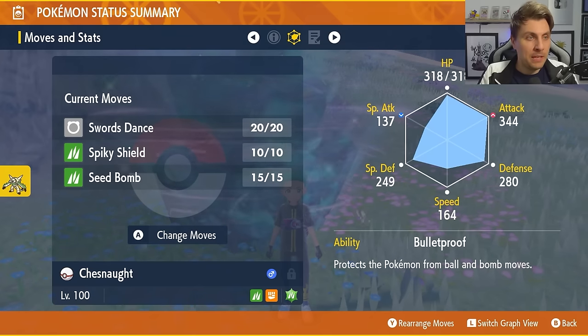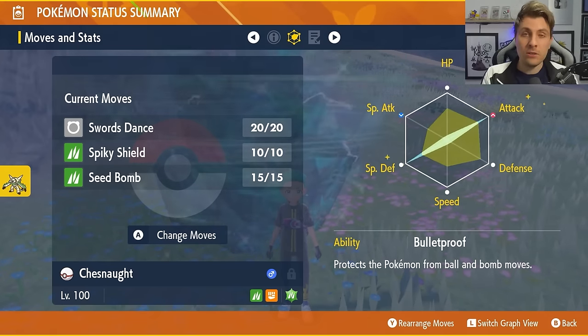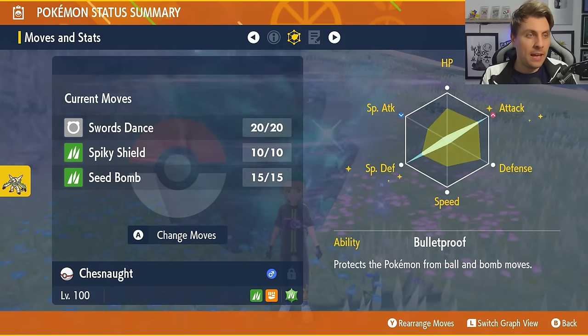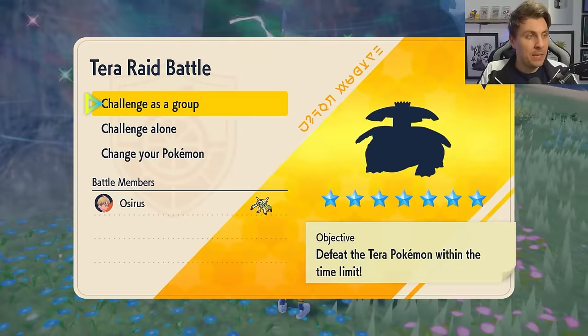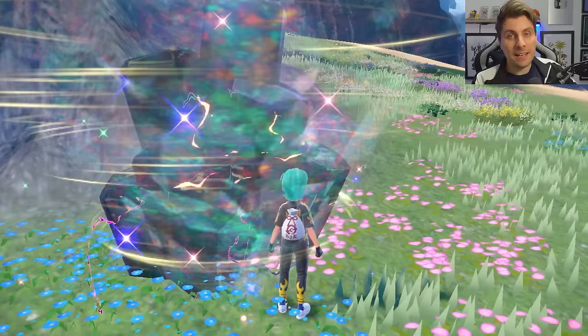The EV spread is going to be 252 in Attack and 252 EVs in Special Defense, with the remaining 4 put into HP, and an Adamant nature. That is the Chesnaught build all in all, and we will jump into the raid now and show you how easy it can be to run through and farm these Herba Mysticas over the weekend, as well as grab the Venusaur from this event.